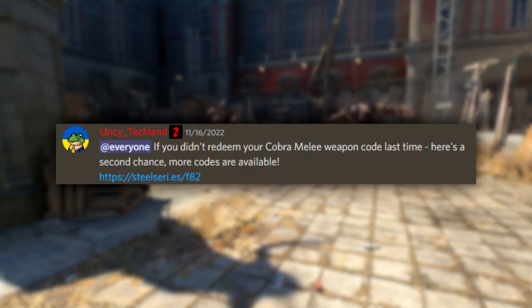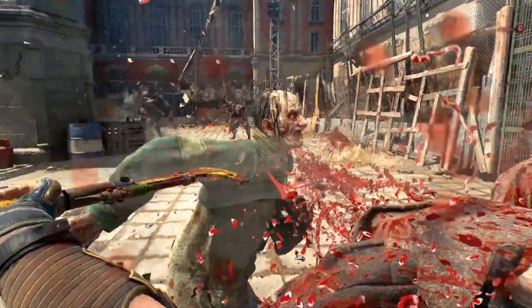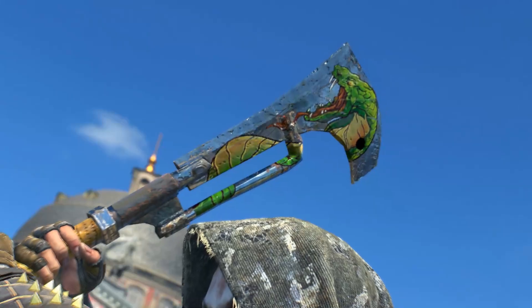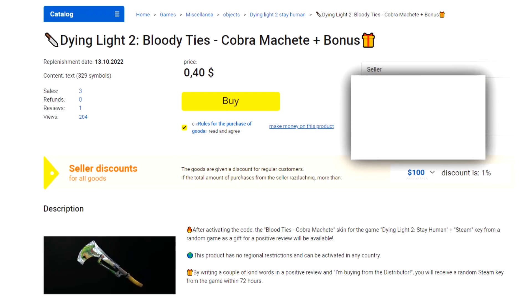A few days ago, Techland announced they were giving folks a second chance to claim this weapon. But on the first day of availability, all codes were claimed within 15 minutes — not by the community itself, but by bots. Probably to be sold on a sketchy website somewhere else.